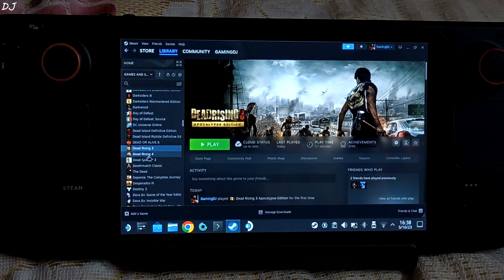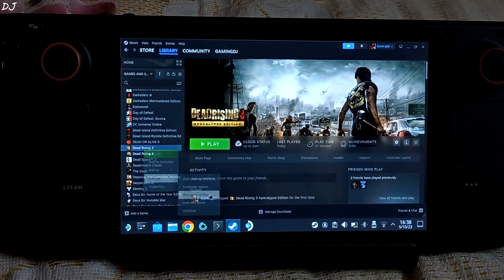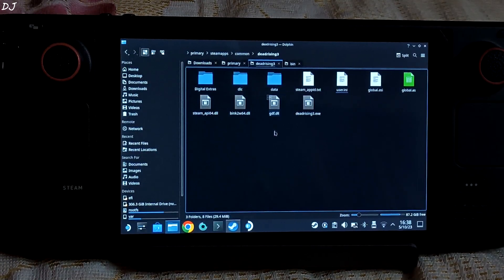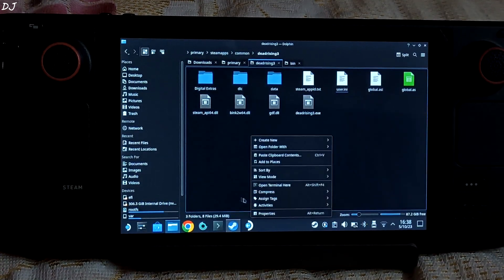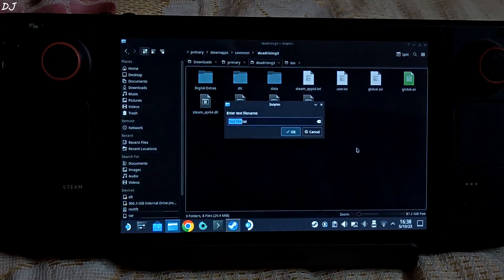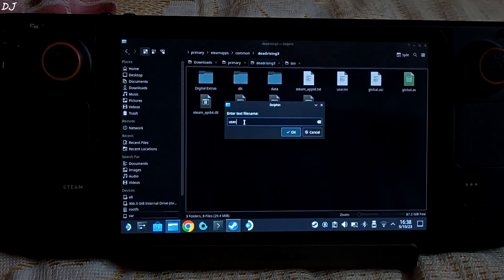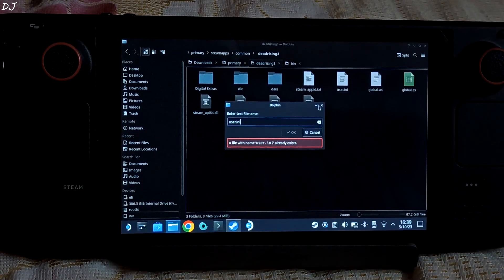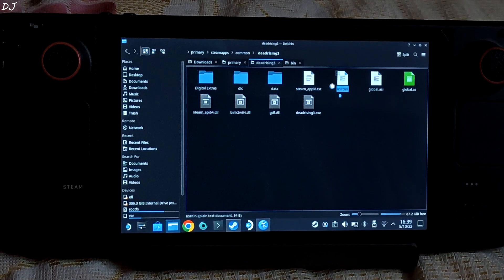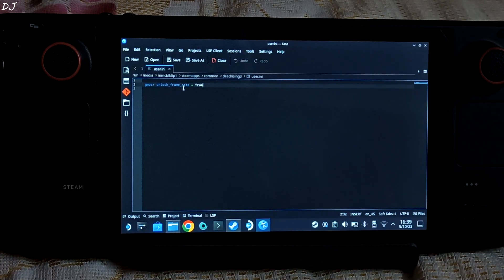This is Steam running in desktop mode. Just open your Steam library, select Dead Rising 3, right-click on it, go to Manage, then go to Browse Local Files. The game's install directory will open. I have already created this user.ini file — this won't be present in your case. Just right-click, then click on Create New, select Text File, select all of the text and name it as user.ini, then click OK. Open it and copy this line of text: GMPCRUnlockFrameRate = true. I will give it in the description of the video.